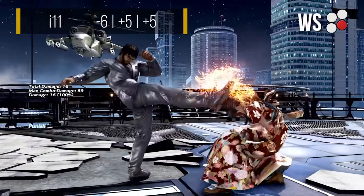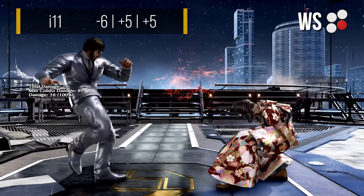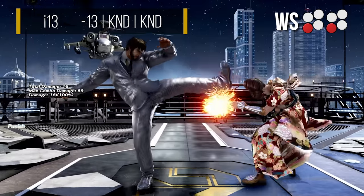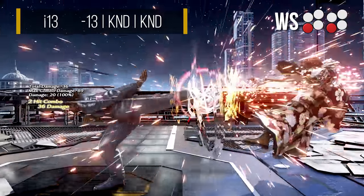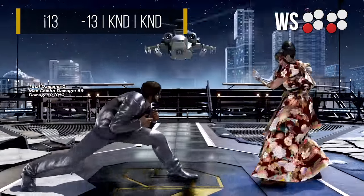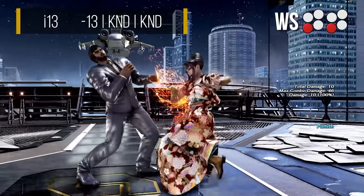Shaheen has a pretty generic 11 frame while standing 4 at minus 6 on block and plus 5 on hit. Its animation is also the same as Shaheen's down forward 4, but this move has much better frames. Overall, this is a pretty unexceptional while standing 4, aside from its above average range thanks to Shaheen's long legs. Shaheen has an exceptional 13 frame punish from crouch in his while standing 3-3. This does incredible damage, has great range, knocks down, and even wall splats, making this incredibly rewarding for a 13 frame crouch punisher. Since it's a mid that tracks to his weak side, it can also be used as a mixup option from crouch when you need the extra range or have your opponent's back to the wall, though at minus 13 on block, it's no safer than using his hopkick.